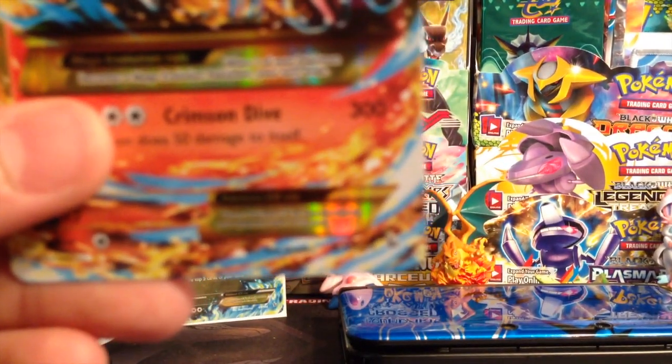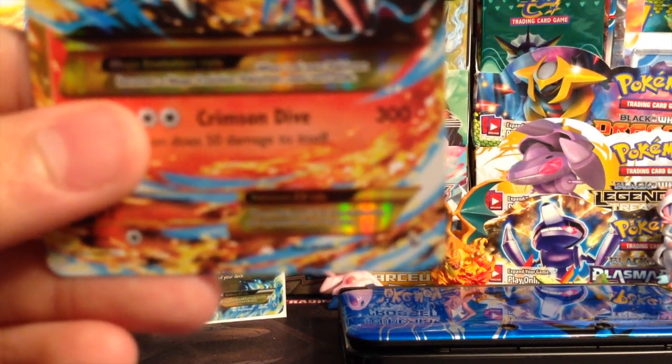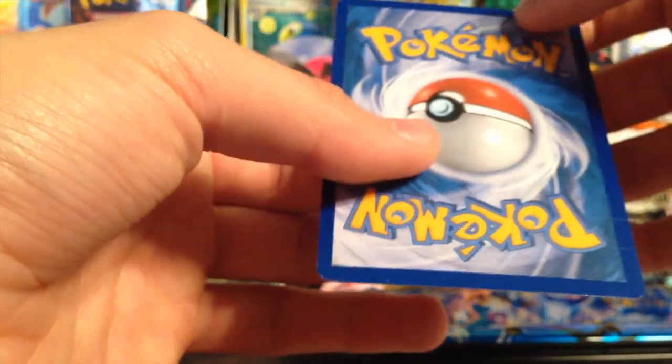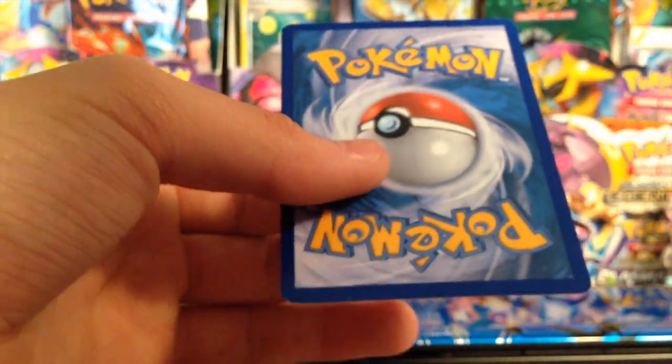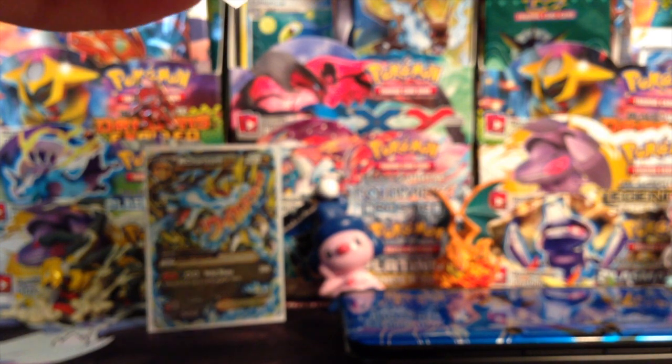There we go — you can see 107 out of 106. Come on camera, focus in. There we go — 107 out of 106. That is so sick, guys! Oh my god, I cannot believe we pulled this. It's mint — it's a nice card. Oh my god, I'm more than happy with this. Do I even need to open the rest of the box?!